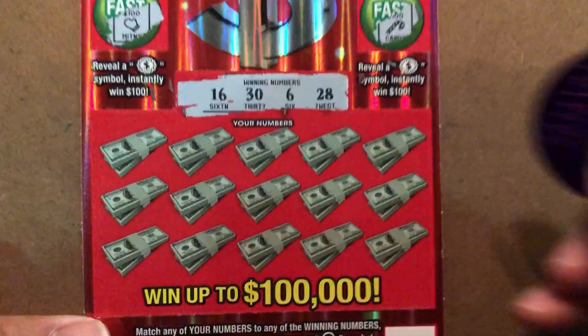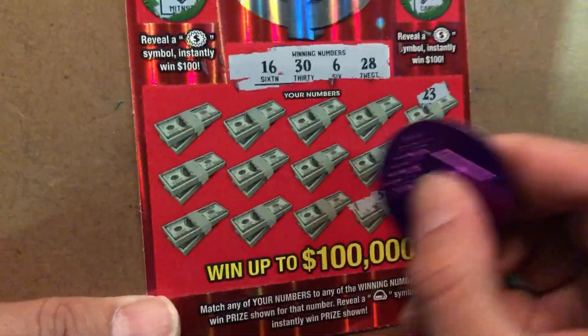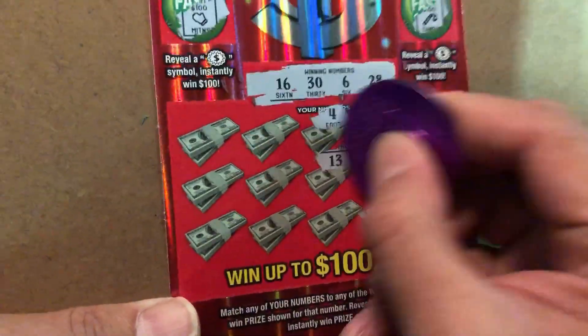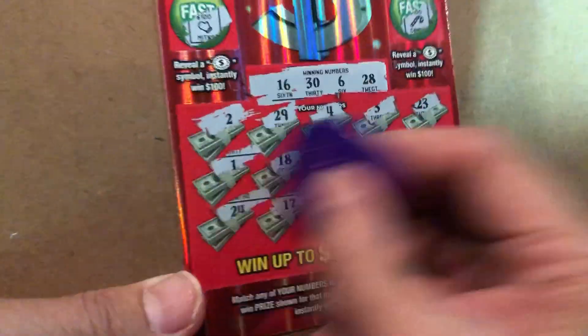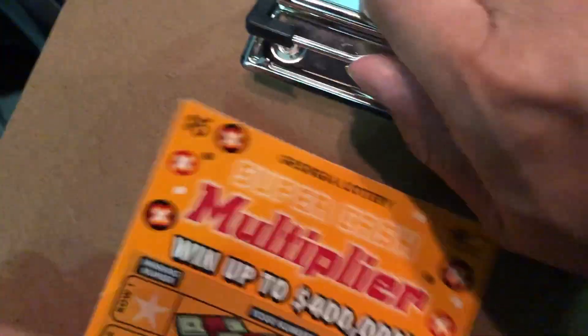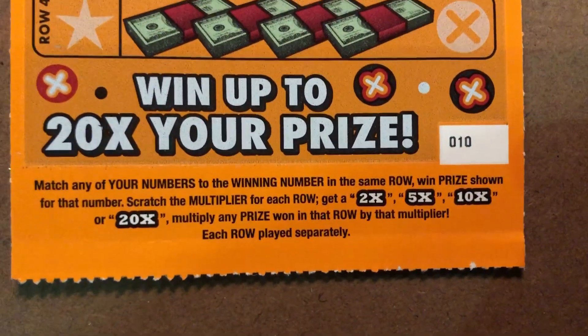Numbers: 28, 6, 30, 16, 23, 10, 7, 5, 9, 3, 4, 13, 19, 17, 29, 2, 1, and 24. Nothing. Okay, super cast multiply, my friend. We're looking for 2x, 5x, 10x, or 20x.